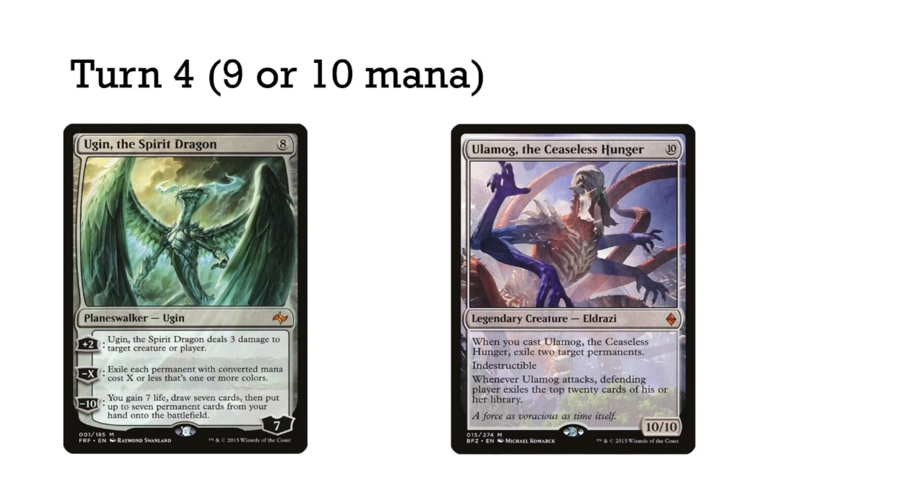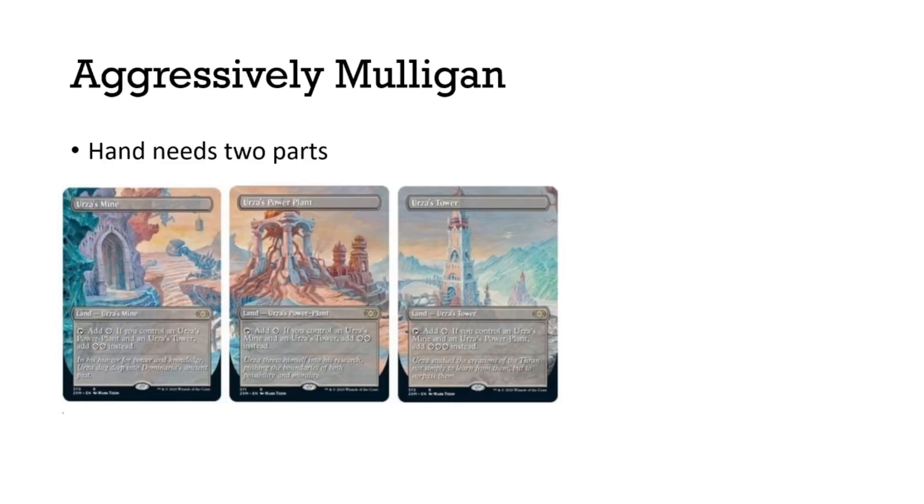On turn four, we ideally play another land, so our mana generation goes up to nine or ten mana. We can use that to cast Ugin the Spirit Dragon or Ulamog, both doing very strong effects.